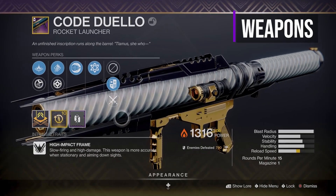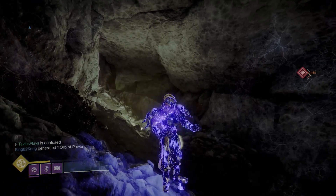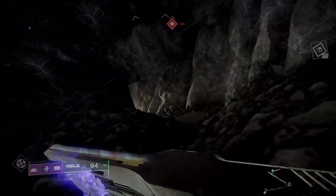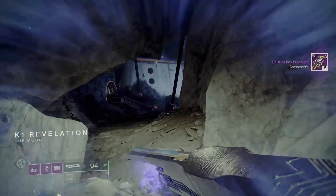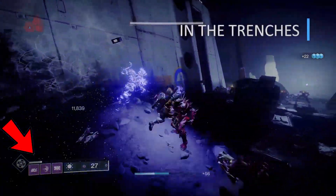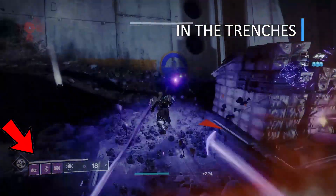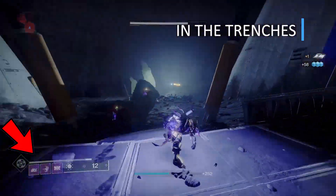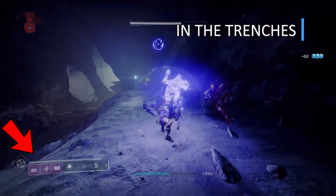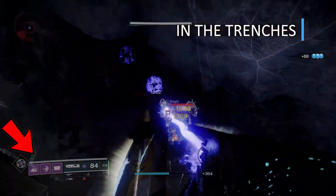Now back to our Trace Rifle. To put it as simply as possible, you're going to be using the Effigy almost 100% of the time. You will become Charged with Light by picking up orbs of power, which gives you a boost to weapon damage. You will defeat an enemy with Effigy and create a transmutation sphere. You pick up the sphere and proceed to where all the enemies are so you can proc In the Trenches — kills while surrounded reduce your super cooldown. Remember, you're only procing In the Trenches when surrounded by multiple enemies, so after defeating one or two, this buff will go away and you will stop getting the extra super energy.